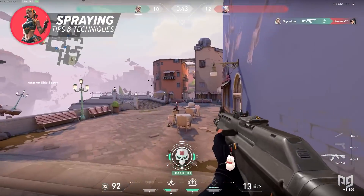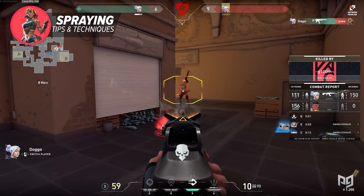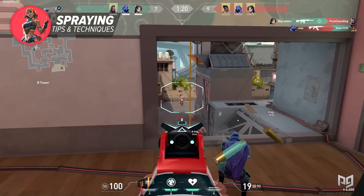Guns highly effective for spraying are the Spectre, Ares, Phantom, and Odin. The Phantom is probably your go-to rifle if you prefer holding down that left mouse button.